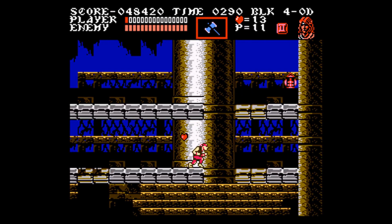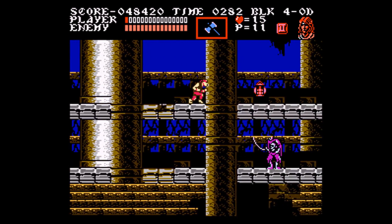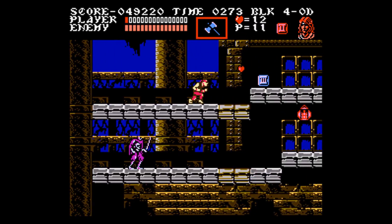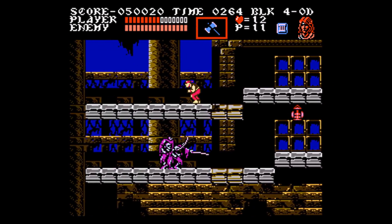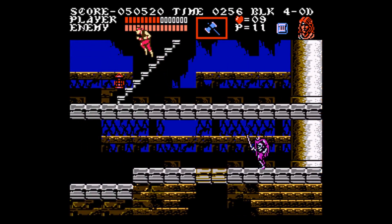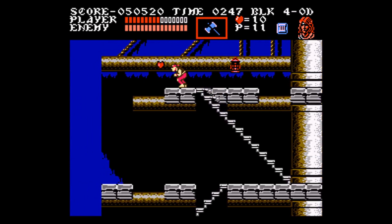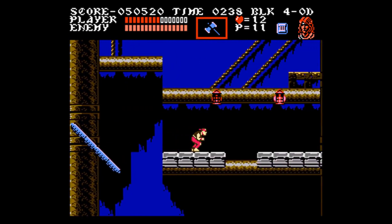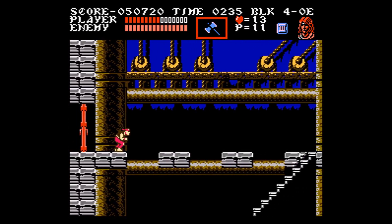I stopped to decide whether to go for the meat to the right or skip the level entirely, and I decide to go for the meat because of the mummy boss fight at the end. I think I can get through most of the final stage without taking damage, but the mummy fight is a real crapshoot without Sypha's lightning or fire — it can always hit you if you're not careful. So I brave the bird gauntlet. I got to the meat without taking damage, and I think I get through the mummy fight without dying.